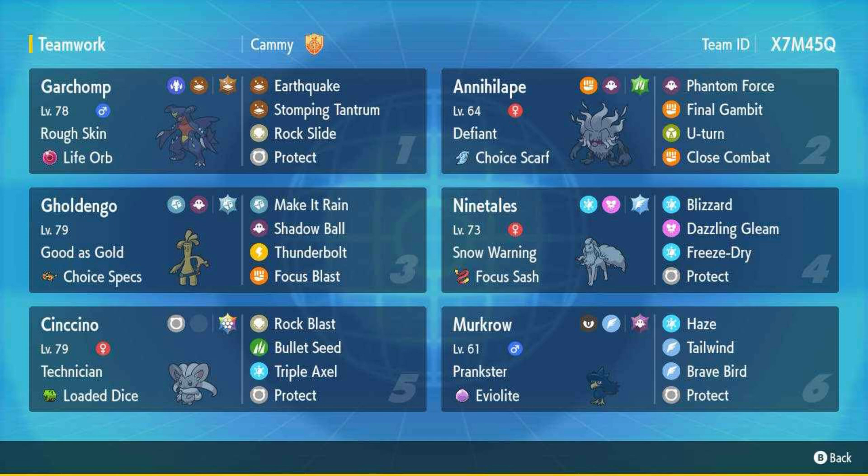The moves are going to be stronger. I've got Rock Blast, Bullet Seed, and Triple Axel — that should hit five times. I love the fact that Gold Dingo's Choice Specs makes it rain. I've got a Guard Charm, and I love that Annihilate has Final Gambit as well, and it's Defiant, so that can come in handy.